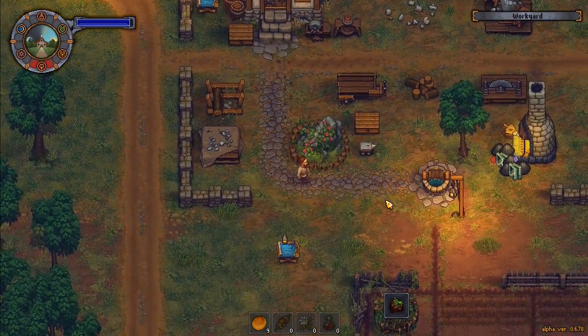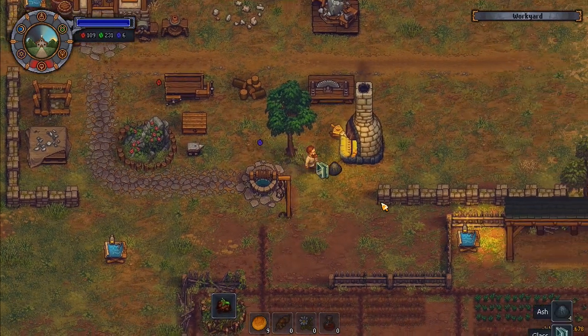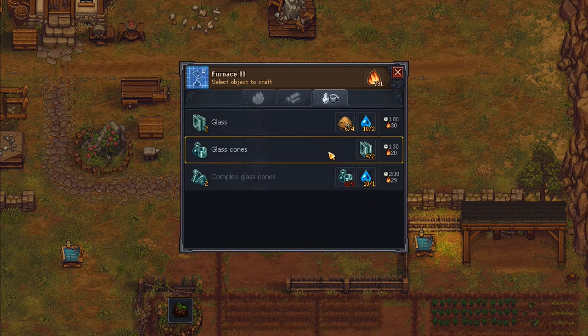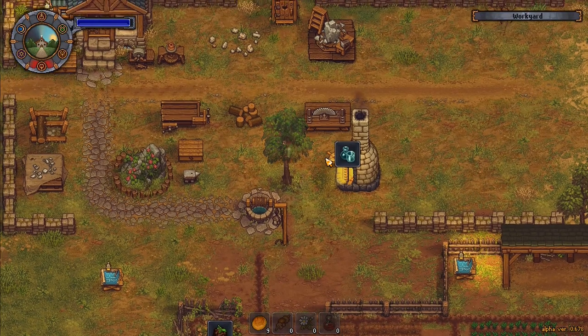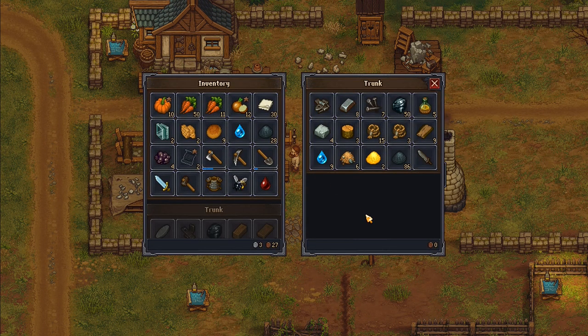I've got one space and there's ash and glass. I can pick all of that up — four glass. Glass cones — I want the glass cones. It's a minute and a half to do that. I want those glass cones and then when they're done we can try and do something else with them.